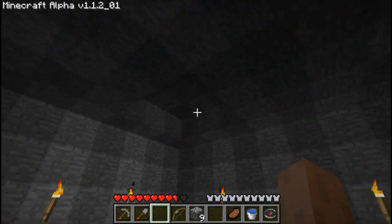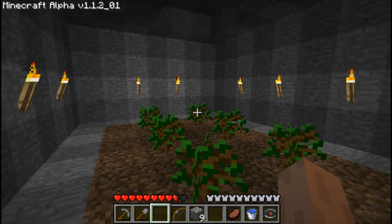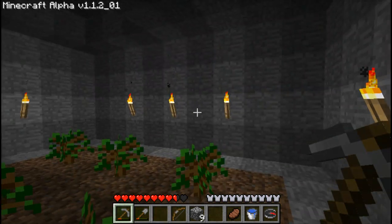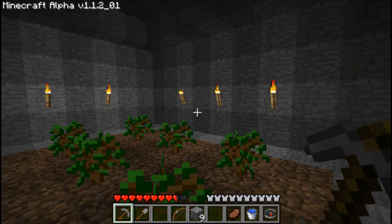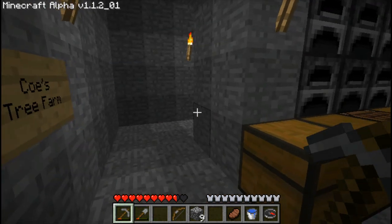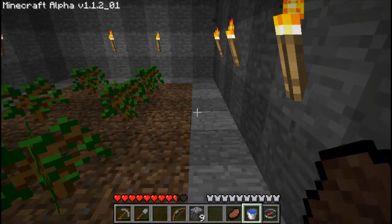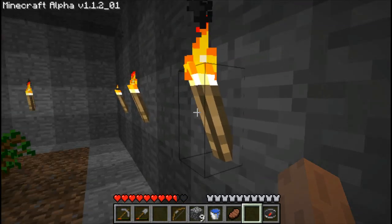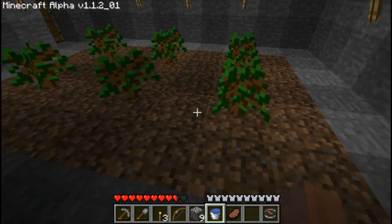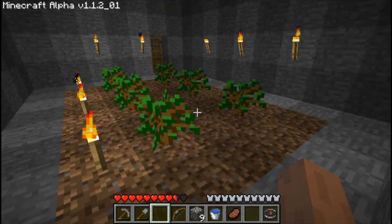Where should I put my infinite spring? If this is going to be my farm area, this would probably be the best place to do it. But I don't really want to screw with my layout too much. In here is probably the best place. I'll put them right there and that shouldn't interfere with them growing or anything — they just have to have enough light on them one way or the other.